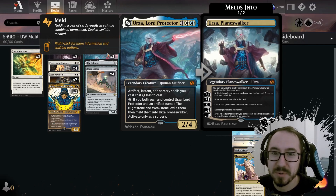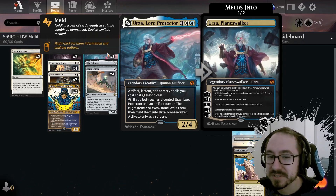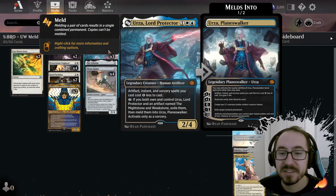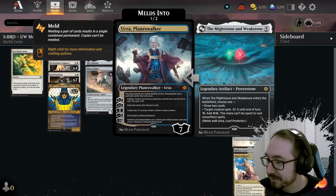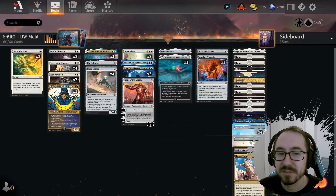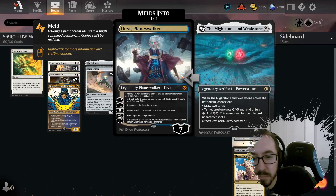In this deck, the point is it's a nice card — a 2/4 that reduces the cost of your artifacts, instants, and sorceries. And if you can get another card down, the Might Stone and the Weak Stone, and pay a little bit of mana, then you transform into the Urza Planeswalker.